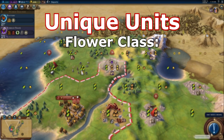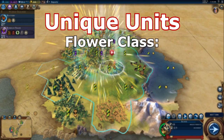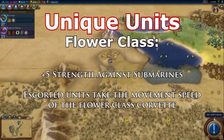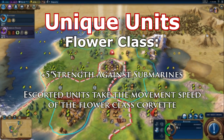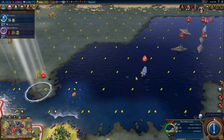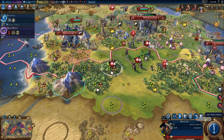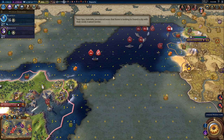Flower Class — this is a replacement for the Destroyer, and it actually comes in at Combustion, which is a full tech earlier. The Flower Class has a few unique attributes: plus 5 Combat Strength versus Submarines, and it transfers its movement to escorted units. For example, a settler has a movement of 4 on water, but if you link it with the Flower Class and make an envoy with it, the escorted unit gains the 7 movement of the Flower Class. It acts as an escort — if a settler goes on a ship, it should move at the speed of the ship, not the other way around. I really liked that.